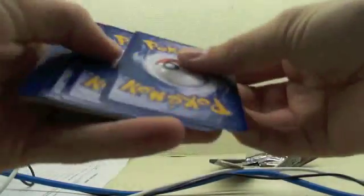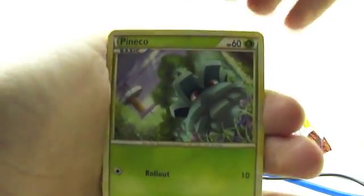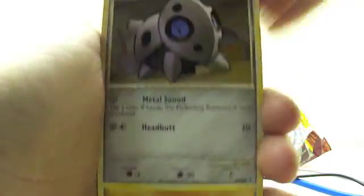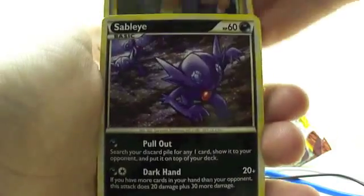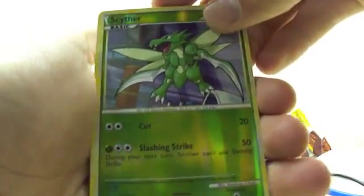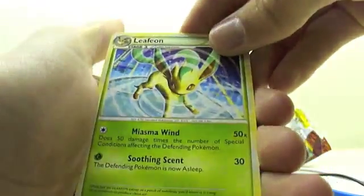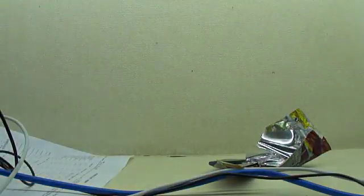We'll open some Undaunted first. Okay, we got a Togepi, a Drifloon, a Phanpy, an Arcanine, a Gligar, a Sage's Training, a Sableye, a Jolteon. Reverse is a Scyther, which is just common. In the Rare, we got a Leafeon — not Holo.